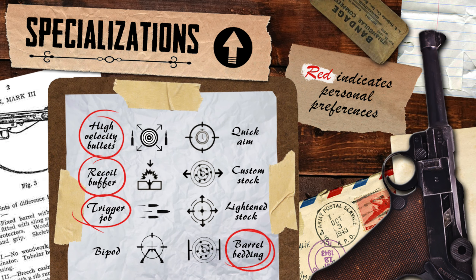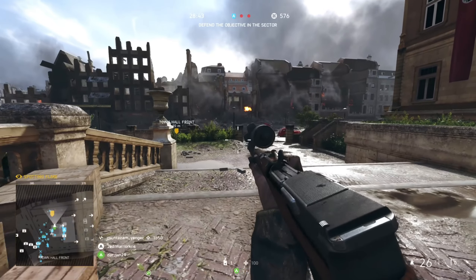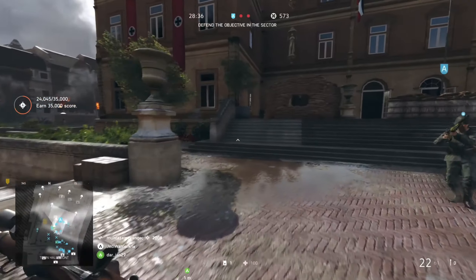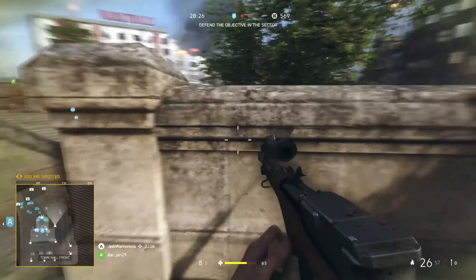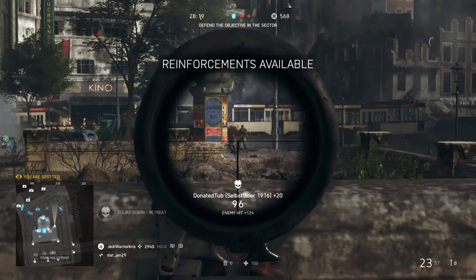For the specialisations: at the top we've got high velocity bullets on the left to increase muzzle velocity, and quick aim on the right to boost ADS speed. With the M1916 being a gun more optimised for longer ranged engagements, I tend to find high velocity bullets to be the more practical option, helping with ease of use over longer distances. In the middle section, the left side of the tree counters some of the rifle's main issues — the recoil buffer and trigger drop specs will both reduce vertical recoil and slightly increase the fire rate, making it a little bit more competitive and easier to control. The right side has the custom and lightened stock options to aid maneuverability and lower spread whilst on the move, but I tend to find the left side to be the more useful path here.